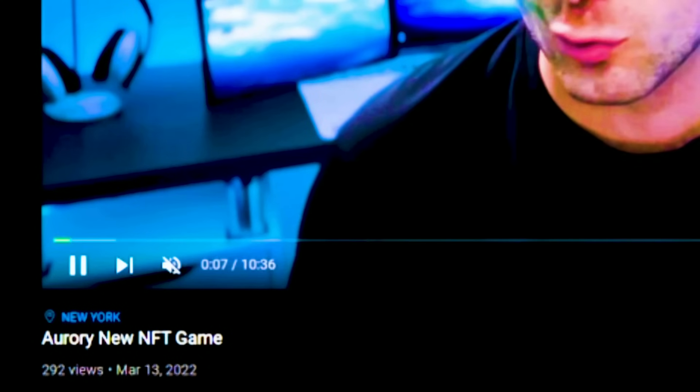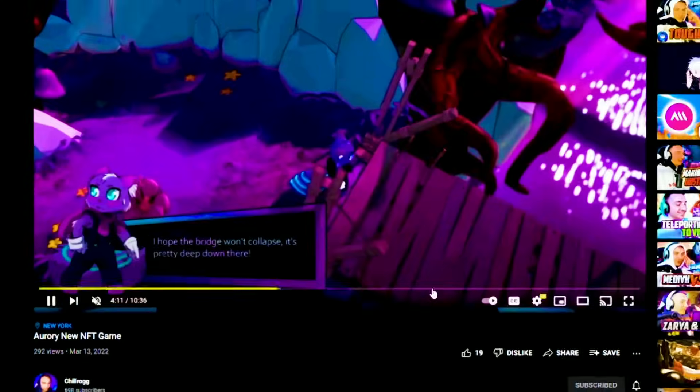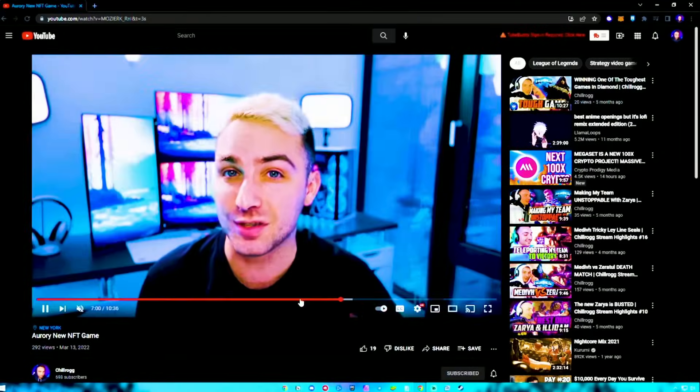Go to any YouTube video you want and make sure you're not selecting the search bar. Now type out the word 'awesome' — the progress bar will go crazy with different colors. Also important: type it again to make it stop.